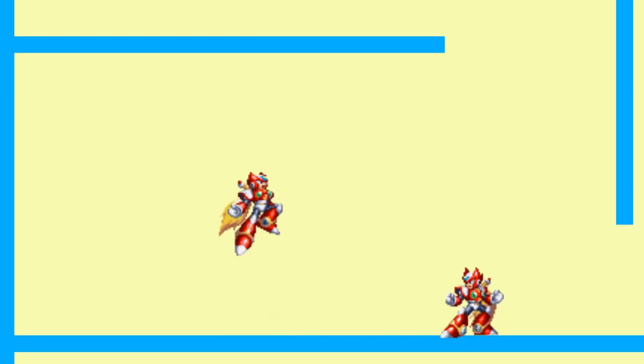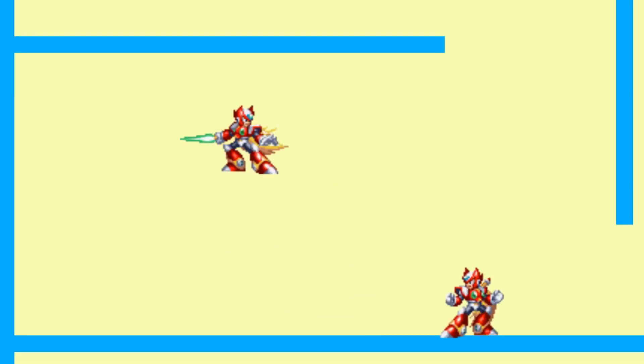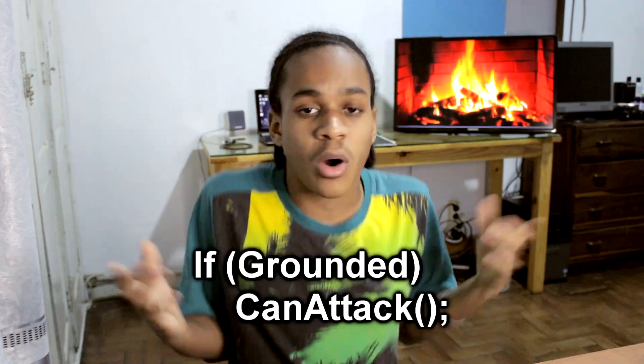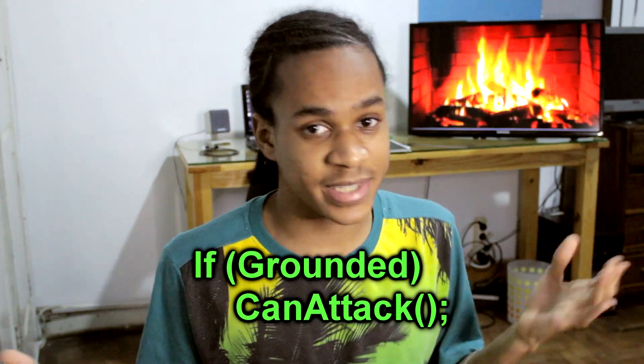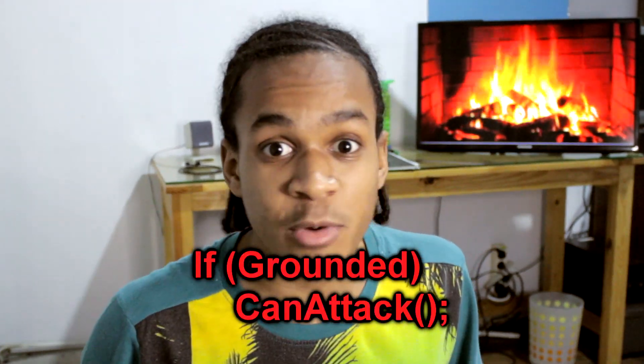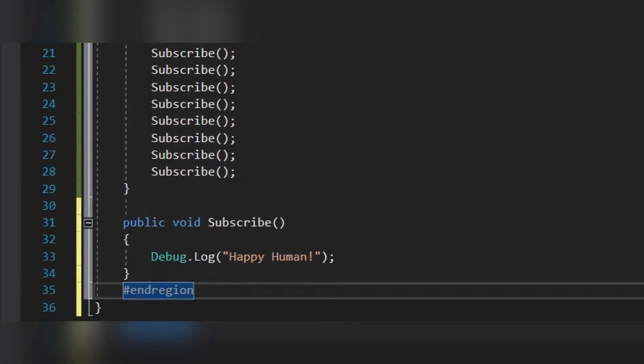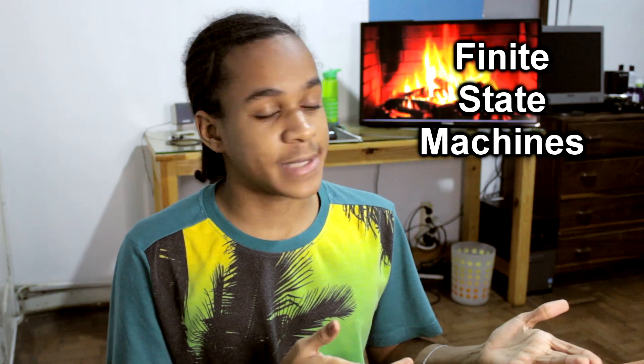There are actually two bugs here. The first being that he performs a grounded attack in the air, and the second being that he can still move while attacking. That shouldn't happen. Taking care of the first bug is easy — only make him attack while he's grounded. Simple in theory, that is. When I was trying to fix this bug, there wasn't only one line of code that I needed to fix. There were many, and fixing it that way just felt kind of wrong. So I decided to scrap everything and try a different approach, which is using finite state machines.